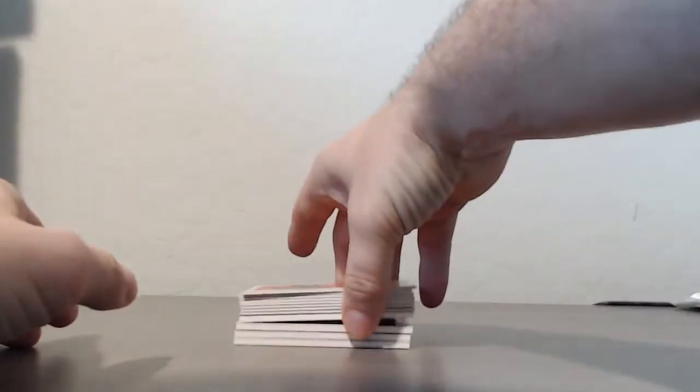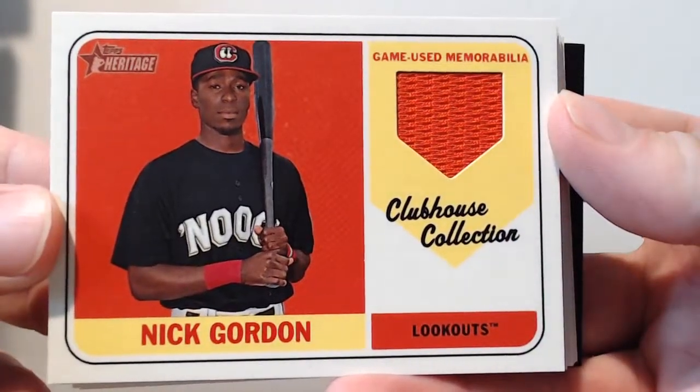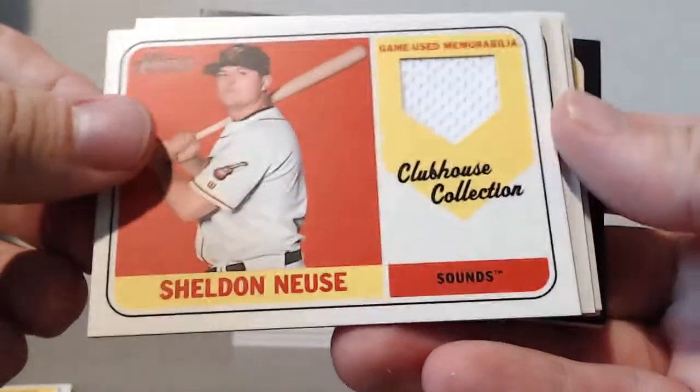Alright guys, this is case number four recap video — case number four or five of our 2018 Topps Heritage miners pick your players break, brought to you by Block Cards Clubhouse Collections. In case number four we have Nick Gordon, Sheldon Neuse.